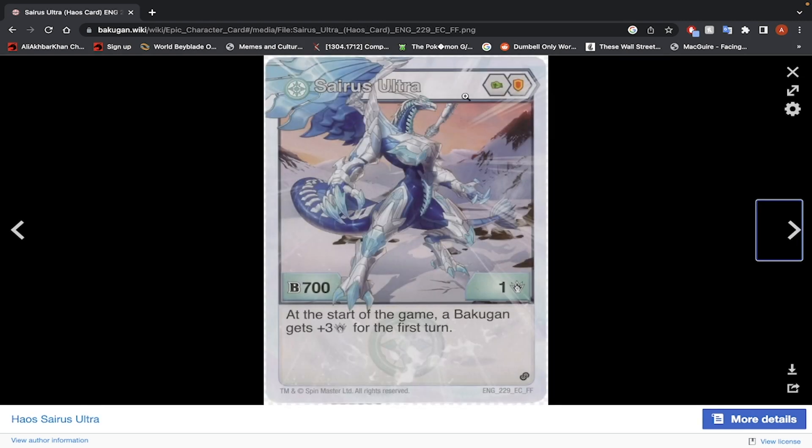Now, Haos Cyrus Ultra — this is a very beautiful looking card. Green Fist and Shield Core, 700 B-Power, 1 damage. At the start of the game, a Bakugan gets 3 damage for the first turn. It's a pretty okay effect for the first turn if you want to go for a highest-damage-wins play. But then you have to worry about drawing into an initiator card, and after that first turn this Bakugan is just a 700/1. The stats are too low to really do anything, especially with Green Fist and Shield. No, I would not use this Bakugan — but it looks cool.